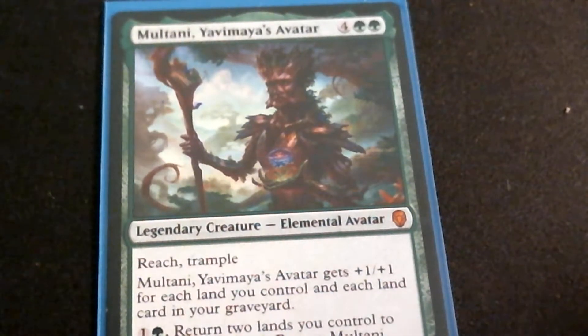Blackblade Reforged — one of the most overlooked strong cards I can think of in this set. It gets plus one, plus one for each land you control. Equip Legendary Creature costs three, so it's a two-drop. You can play it on turn two and equip a Legendary Creature on your next turn. Its equip cost for a regular creature is seven, which is not good.